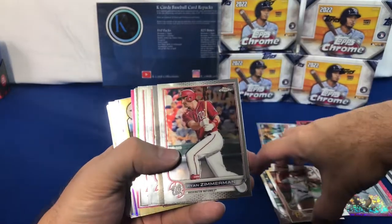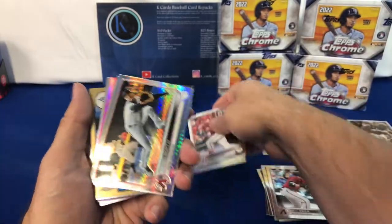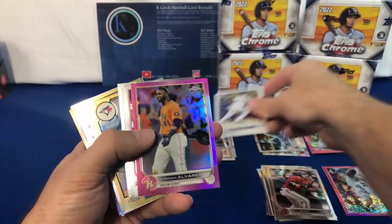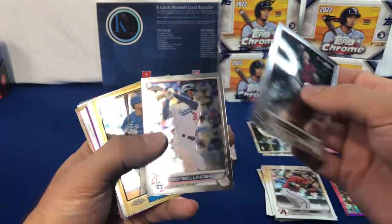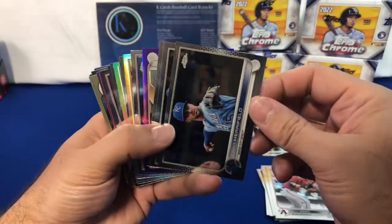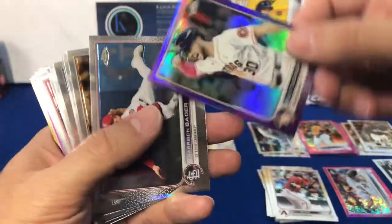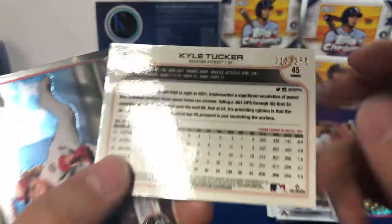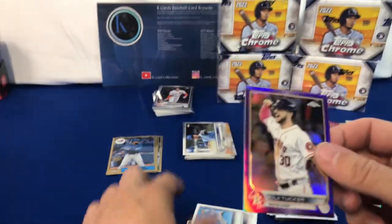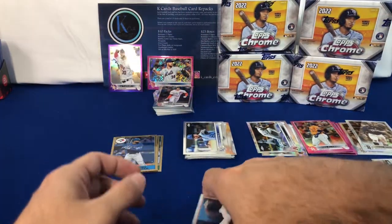Zach Thompson again. Zimmerman. Cronenworth. Pujols. Vladdy. Seth Beer. Pavin Smith — again, not numbered. Nelson Cruz. Jordan Alvarez in the pink. George Springer again in the 87. Merrifield. And this is a purple — Kyle Tucker, 212 out of 250. So far I've gotten two numbered cards — that's a nice trend to keep going. Kyle Hendricks. Kyle O'Reilly — he's been doing pretty well up in Seattle. Jake Meyer, Brian Hayes, Gray, Andrew McCutcheon, Brandon Belt. And we got Zach Lothar — rookie in pink.